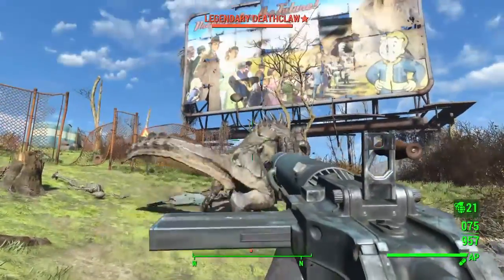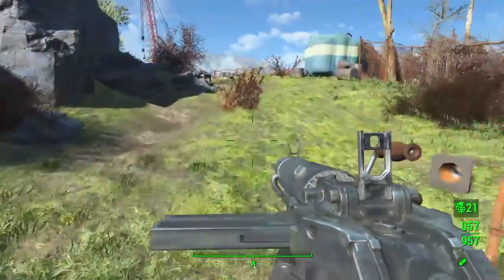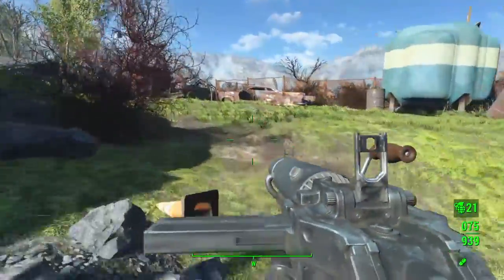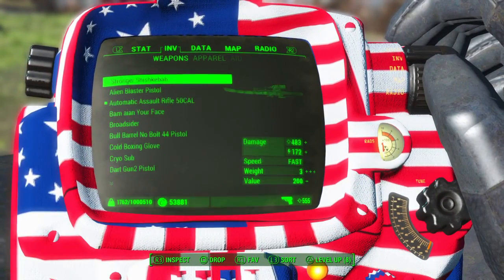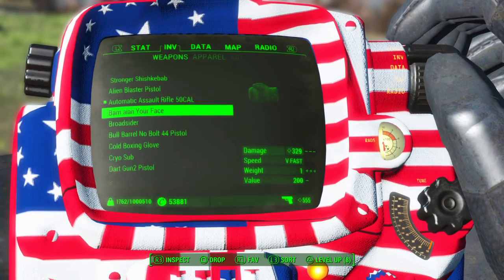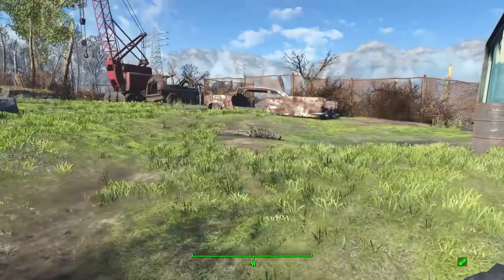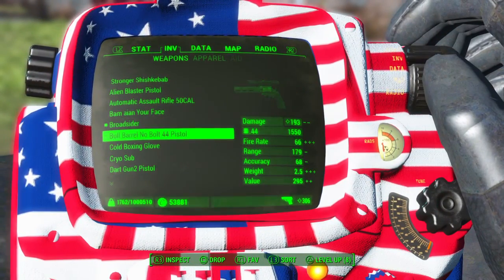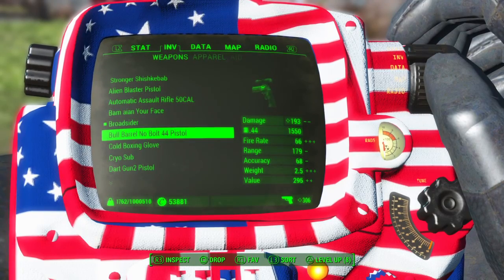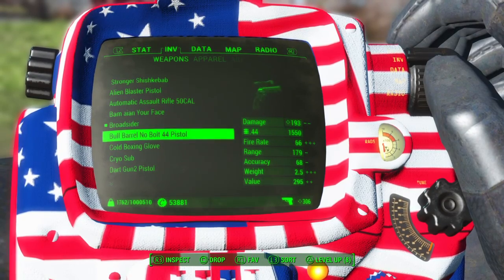So, 555 damage — pretty OP. I mean, it's not incredibly OP, but it's pretty OP. Bam in your face does 329 damage; it's basically just a boxing glove with no retexture. Broadsider — we all know what that is, it was in the base game. 44 pistol — base game.